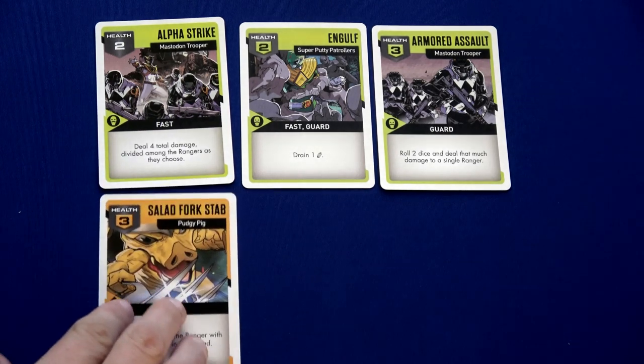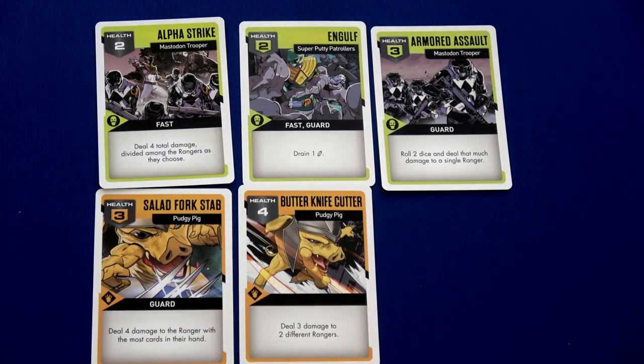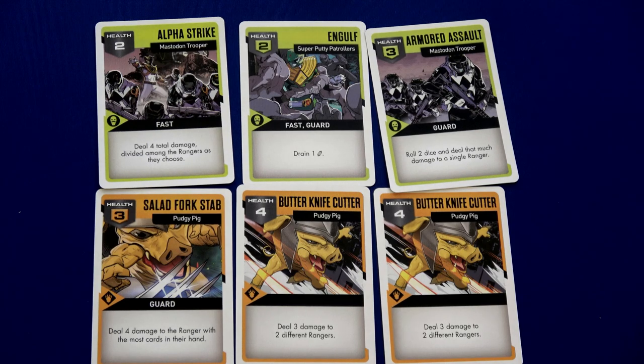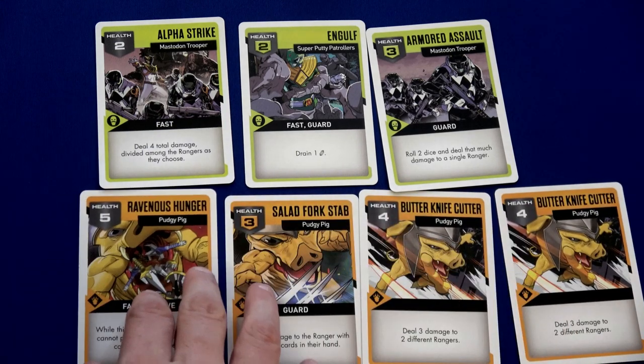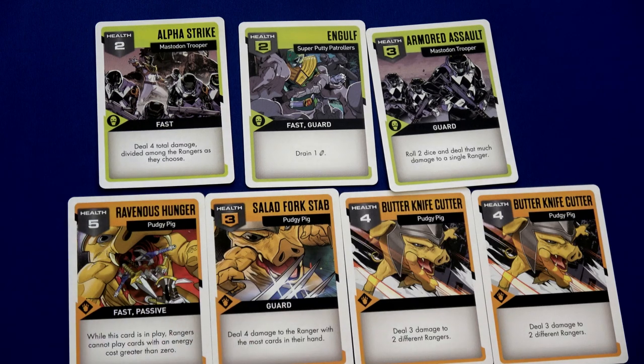Shuffling enemy decks: we have Engulf — that's fast — and then two mastodon trooper cards: Armored Assault and Alpha Strike, which is also fast. Then we grab the Pudgy Pig cards and reveal four: Salad Fork Stab, Butter Knife Cutter, another Butter Knife Cutter, and Ravenous Hunger — which is fast — so that goes to the front.